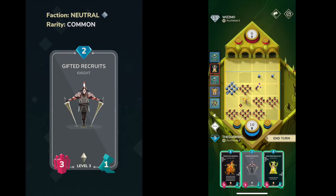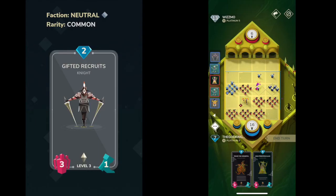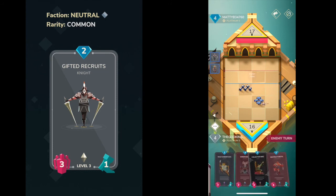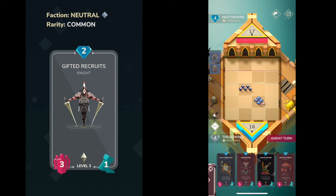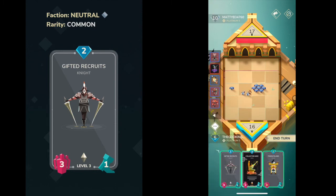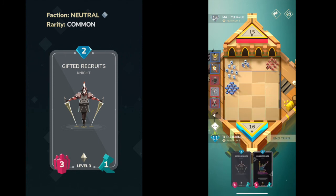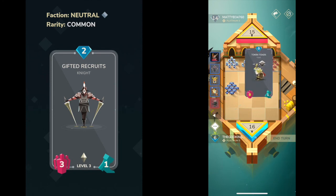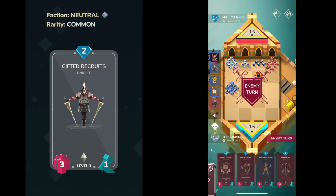That leads us into our number one spot — probably saw this coming based on the rest of the list — Gifted Recruits. This card is nearly ubiquitous. I have never seen a deck run without it. It is nearly ubiquitous from early game to late game — it is never a bad idea to put this in your deck. It's super low cost, it's a neutral card, it can be put into any faction, establishes a good front line, and has great mana-to-strength value especially early game. You really can't go wrong with it.